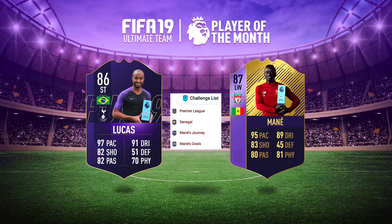The very first thing I want to look at is the August Player of the Month award — the player that won it on FIFA 18 and the type of card he got. The player was Sadio Mane: an 87-rated left winger with 95 pace, 83 shooting, 80 passing, 89 dribbling, and 81 physical.